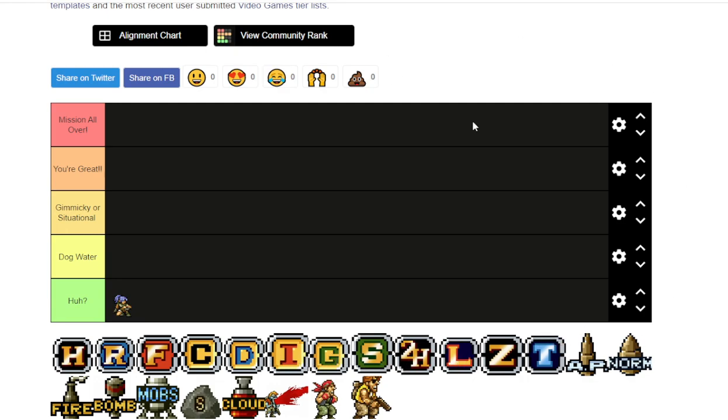So let's go over our baseline when it comes to each of the tiers in this tier list. Mission All Over is the top tier of weapons. These are the weapons that are the absolute best at taking care of enemy mobs and pretty effective against bosses. Although, debatably, some of these may or may not be better in certain situations or certain bosses. So these are weapons that kind of trump over those situations and sort of excel.